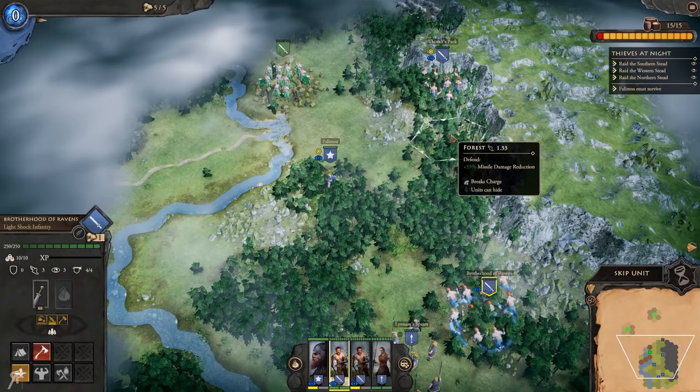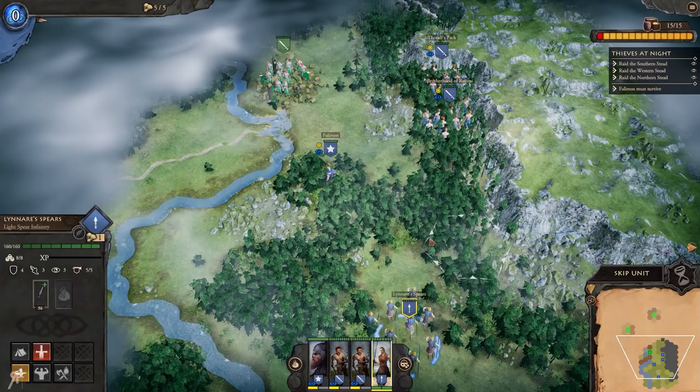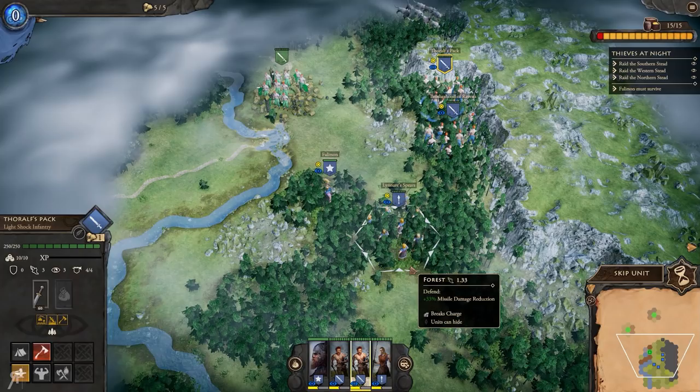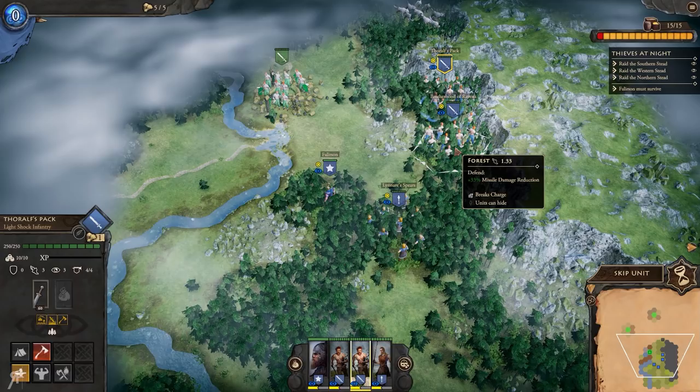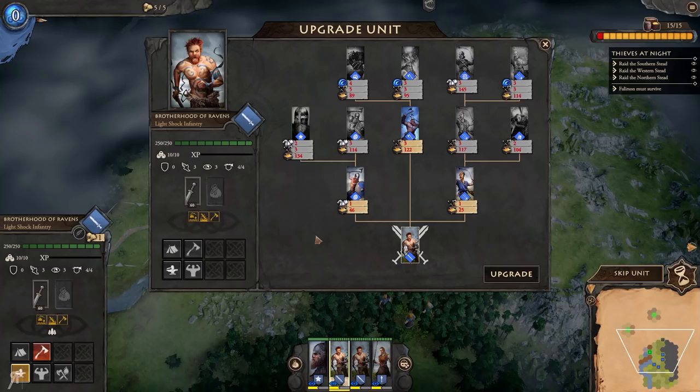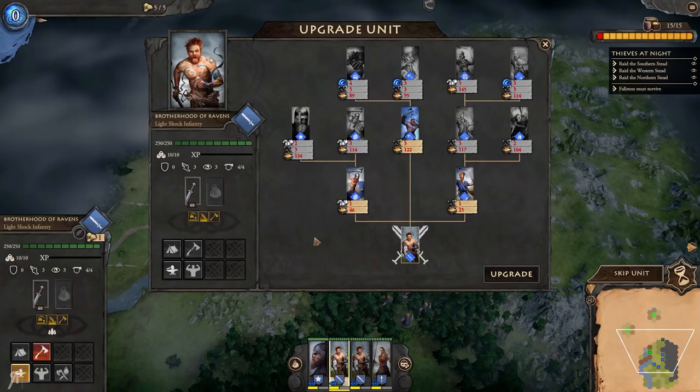We're moving the Brotherhood of Ravens over as well. It's really cool to see the variety of units. We currently have Light Spear Infantry and Light Shock Infantry, and they all have different names too. That adds to the immersion and uniqueness of each squad - you know exactly which squad is which and you're never going to lose track of them.